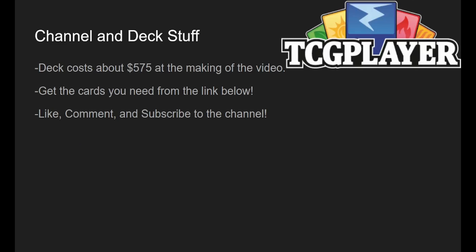The deck is pricey. Some cards are artificially expensive — Field of the Dead is about a $40 card, and Nikthos is also around $40. You can trim the fat to make it way cheaper. Get the cards you need from the affiliate link below, and as always, like, comment, and especially subscribe to the channel — that helps it the most.